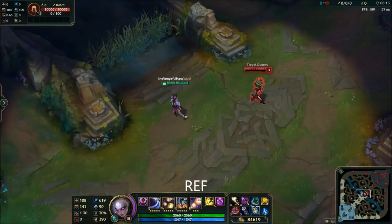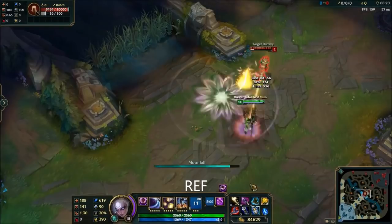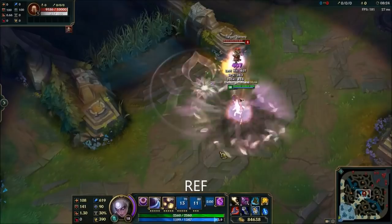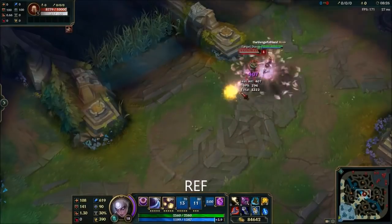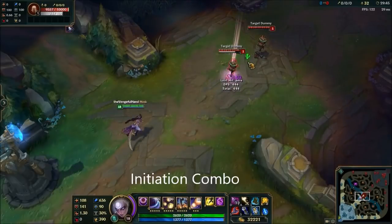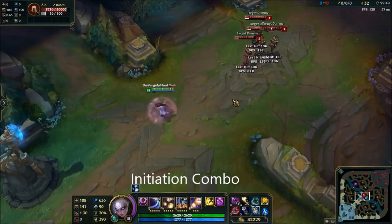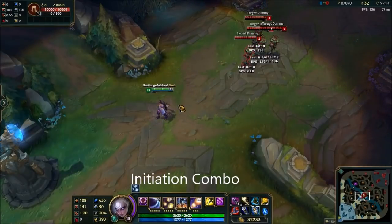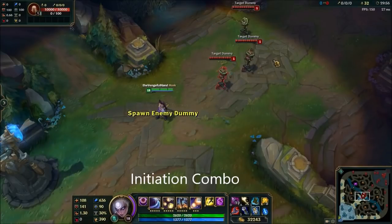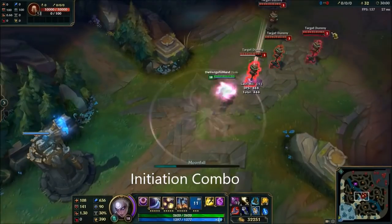The REF — you can actually use your E flash in combination with your R and RE. Now in some very unlucky games you may be the primary initiator of your team, in which case you can use the initiation combo. The initiation combo is basically just the REF but with a W or Q thrown in before, just for a bit more damage, the reset, and obviously defence from your shield. This combo is very rarely used, but if Diana is becoming more of a bruiser with the upcoming changes it might be useful.